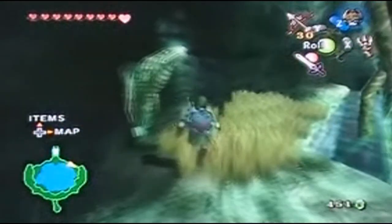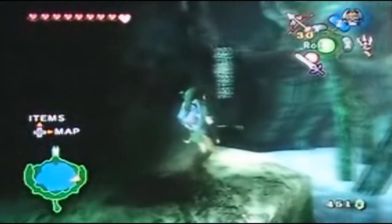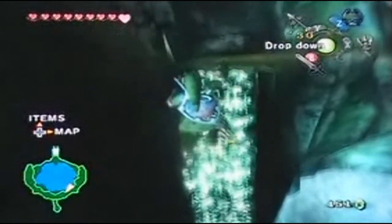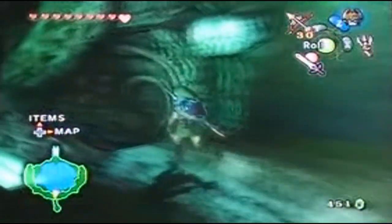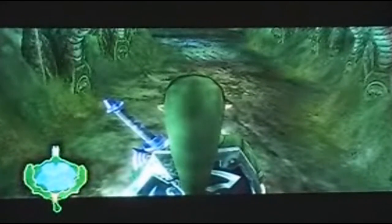Remember where the linear spirit is? We want to go exactly where the spirit is. Last time we didn't really get so far in this area, but now that we actually got the claw shot and used it to hook onto the ivory or vines — whatever you want to call it — we can actually make our way to the back! You can enter through the other side as well, so it doesn't really matter what side you decide to pick.